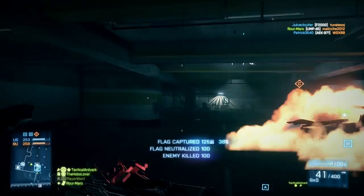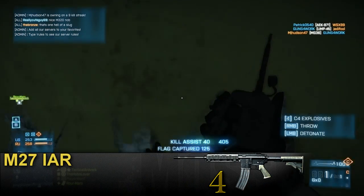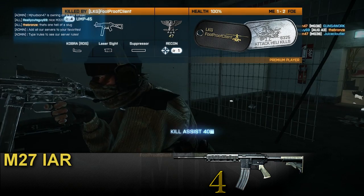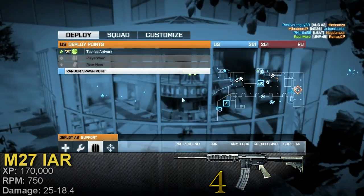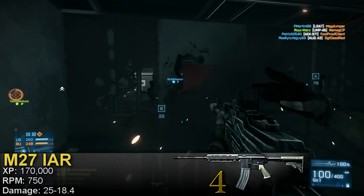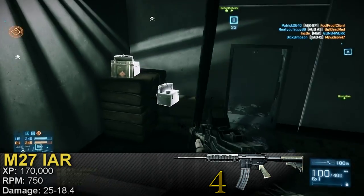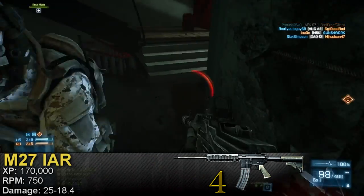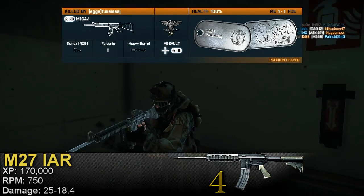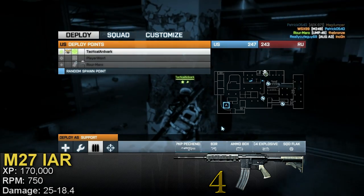At number four we have the M27 IAR, which is pretty much an assault rifle in LMG clothing. If you want an LMG to run and gun with, this one's for you. It's available by default for the US side but requires 170,000 experience points to unlock for the Russian side. It has the second fastest fire rate of any LMG at 750 RPM, which is pretty much the average fire rate of an assault rifle.